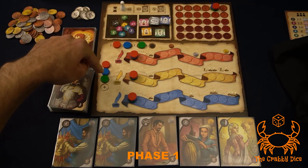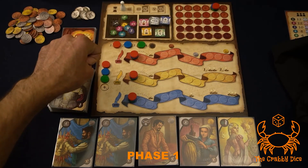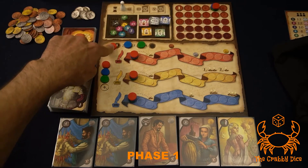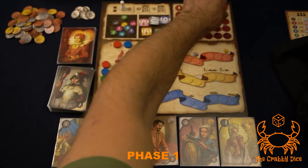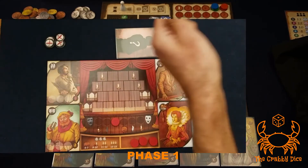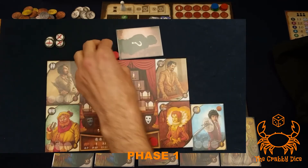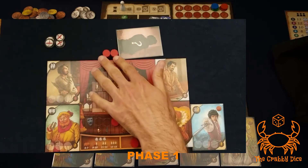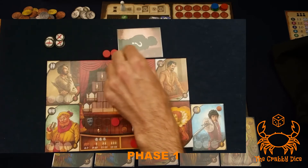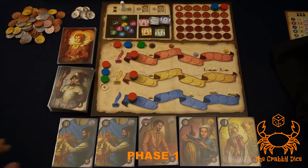Red wins the tiebreaker and goes first, blue goes second, and green bid four so goes third. Whoever is first in turn order scores a point. After that, I place my bid tokens above my board next to my recruitment card as a reminder to all players of how many actions I have remaining. As you use actions, tokens move from there down to the used area.